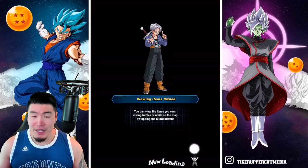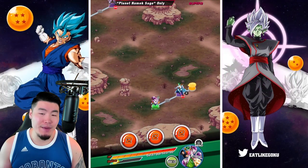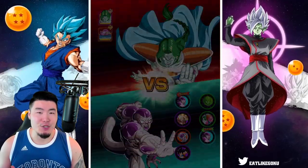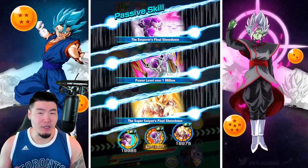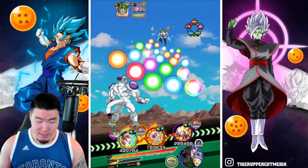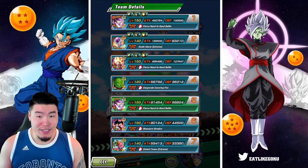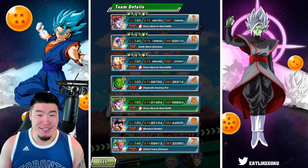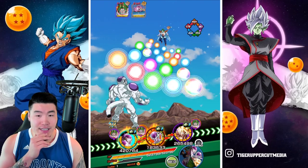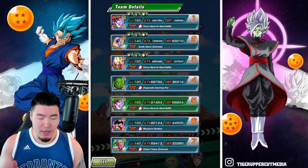Here we go, jumping in. Hopefully it only takes us one attempt to get this done. I feel pretty good about this team, but at the same time I'm not too sure how well we'll hold up defensively, because some of these units are not the best tanks. Starting here with the double Frieza, the Second Form Frieza only has 83,000 defense, which is quite concerning. But on the bright side, he doesn't have any attacks in that second slot, which is good. So maybe we don't have to pop any items.